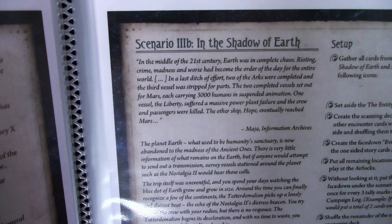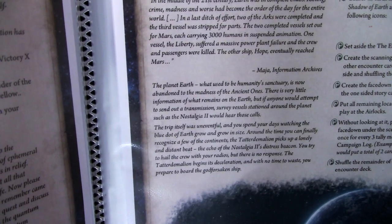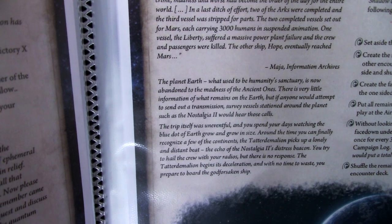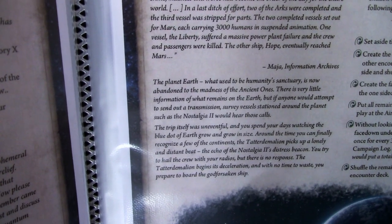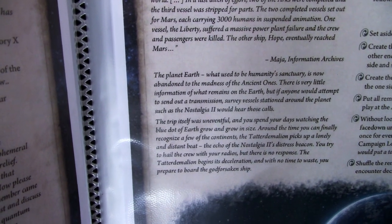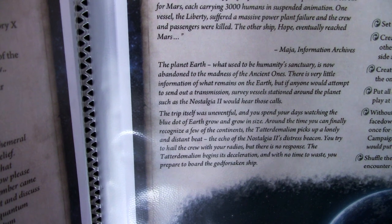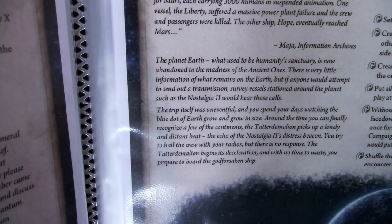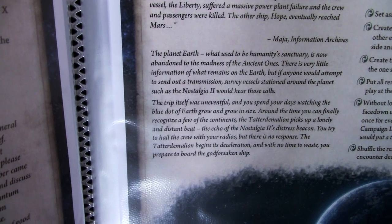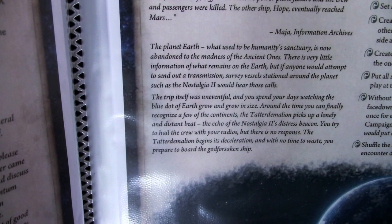One vessel, the Liberty, suffered a massive power plant failure, and the crew and passengers were killed. The other ship, Hope, eventually reached Mars. What used to be humanity's sanctuary is now abandoned to the madness of the ancient ones. There is very little information of what remains on Earth, but survey vessels and stations around the planet, such as the Nostalgia 2, would hear any calls. The trip was uneventful, and you spent your days watching the blue dot of Earth grow. Around the time you can recognize a few continents, the alien picks up the echo of the Nostalgia 2's distress beacon. You try to hail the crew with your radios, but there is no response. With no time to waste, you prepare to board the godforsaken ship.